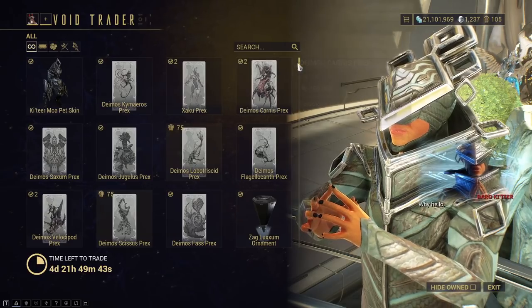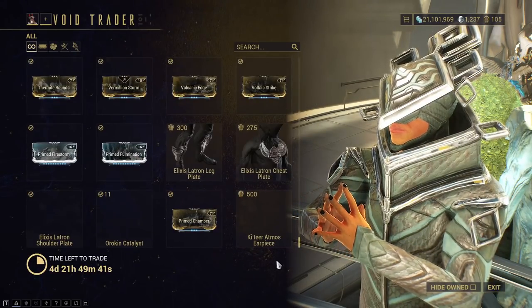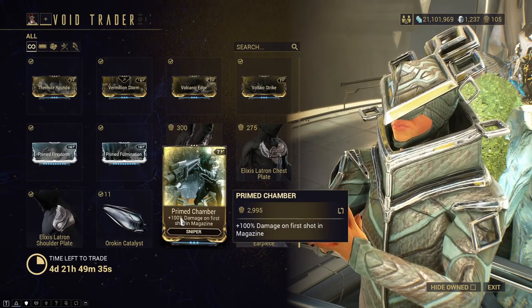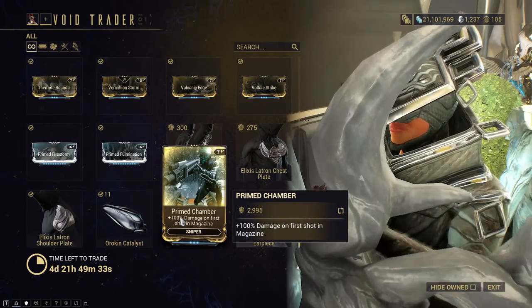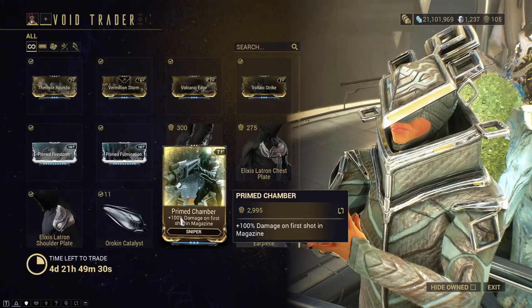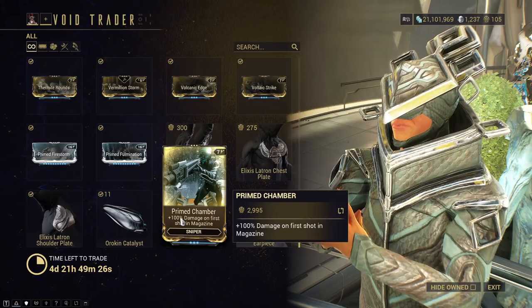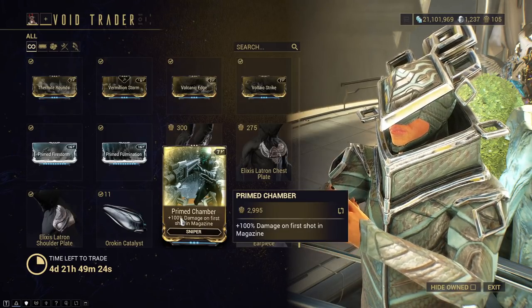As you can see, he has everything. So we're gonna go to the very bottom, because that's where all the Primed Mods are. Primed Chamber is a meme mod, but it's also really good for its set amount of weapons you can use it on — 100% damage on first shot in magazine. That is a good multiplier, without a doubt.